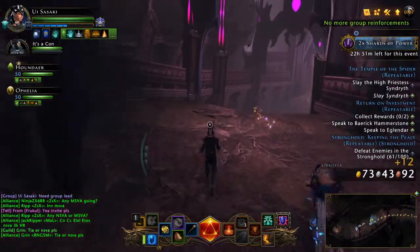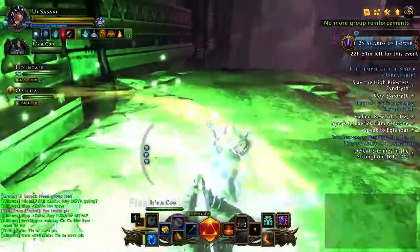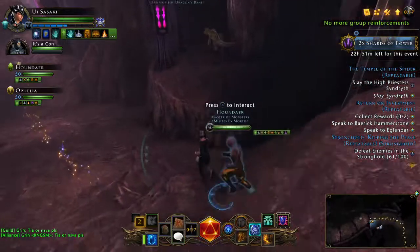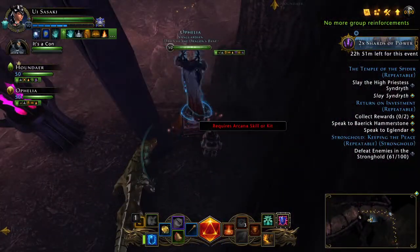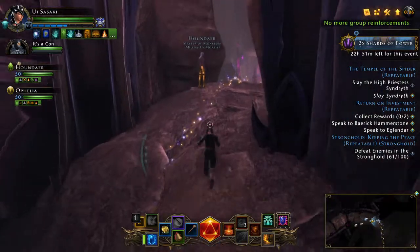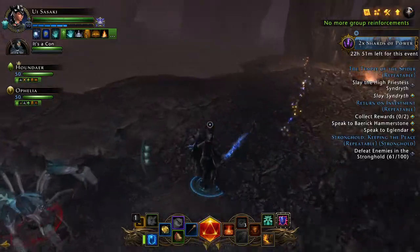Around this corner there will be an assassin waiting for you to pass — it's a very smart move. I've seen people die from this assassin because they didn't know it was coming. Ophelia is apparently going over to an arcane skill kit. In this area there are some phase fighters.